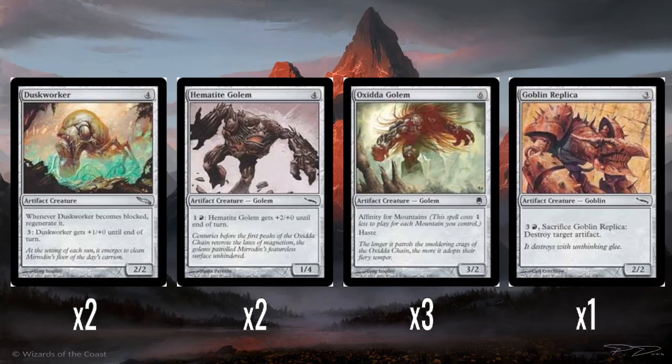And then three Oxidda Golems. This was a cycle in Darksteel of golems that had affinity for basic lands. Affinity was an incredibly broken ability in the previous set, Mirrodin, because it was affinity for artifacts and you're in a set where a lot of the cards are artifacts. Affinity means it costs one less for every permanent of the type it has affinity for. So ideally you could play this on turn three, and a 3/2 with haste on turn three is not awful at all. And potentially later turns it could be much cheaper or perhaps even free, which is not dreadful.